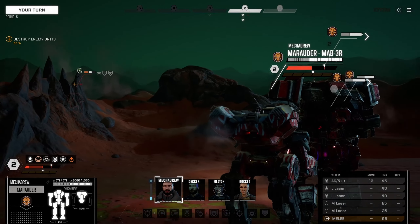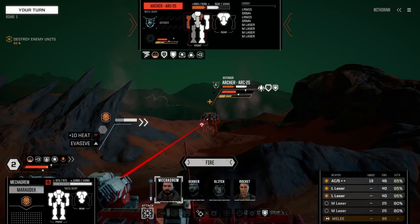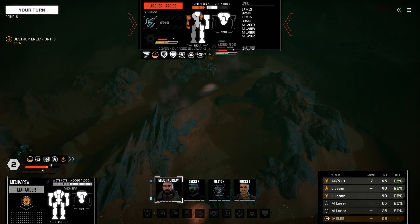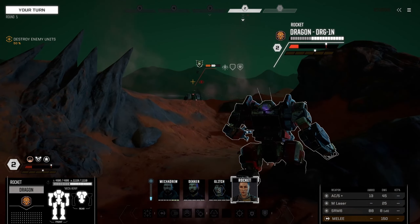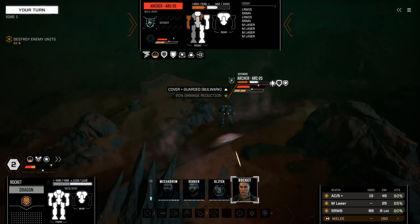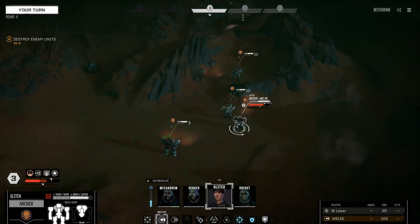I haven't really taken any damage so I can afford to share the armor a little bit. I look so tiny compared to that Highlander! Heat-wise we're neutral if we don't fire the mediums, so we'll just do this — that probably hurt it pretty bad. Commander and Rocket, let's just walk forward. You've got the AC5 and some SRMs — you're the lightest weapon here but you do decent stability damage. This guy is sturdy!